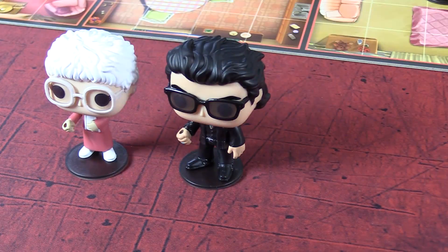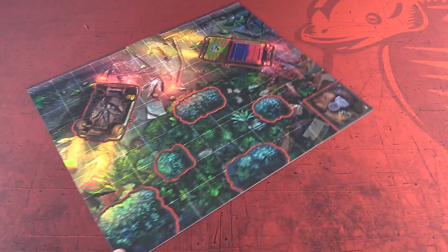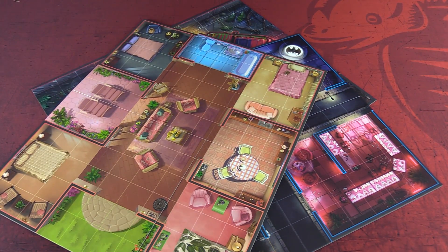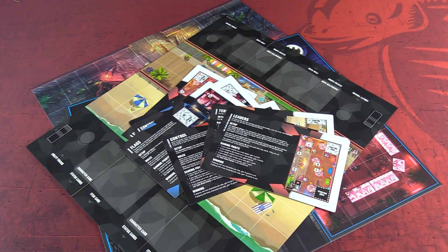You round up a motley crew of these characters, three in a full game, and jump into one of the scenes from the properties. You have the T-Rex paddock, streets of Gotham City, the Golden Girls house. Most of these sets come with a double-sided board and a couple of scenarios to play on them.